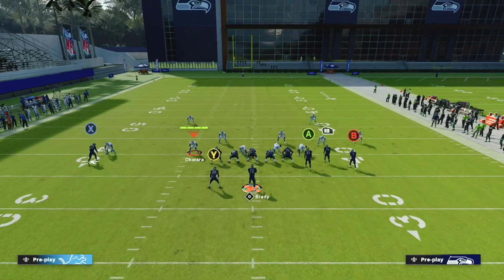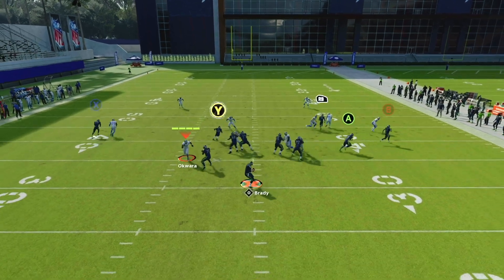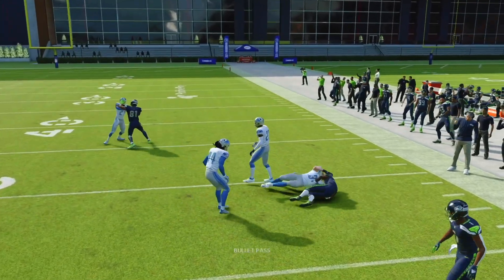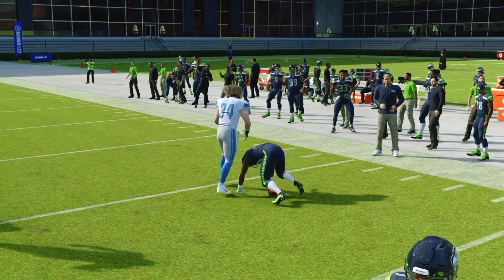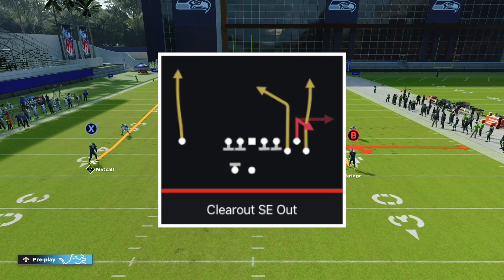Let's do the same thing again. We put B on a flat route, and let's pretend the user goes and guards RB. That's wonderful — we throw to Y now, and he's going to beat his man, and we gain nice yardage right there. Inside Cross is one of the best man beaters in the game.